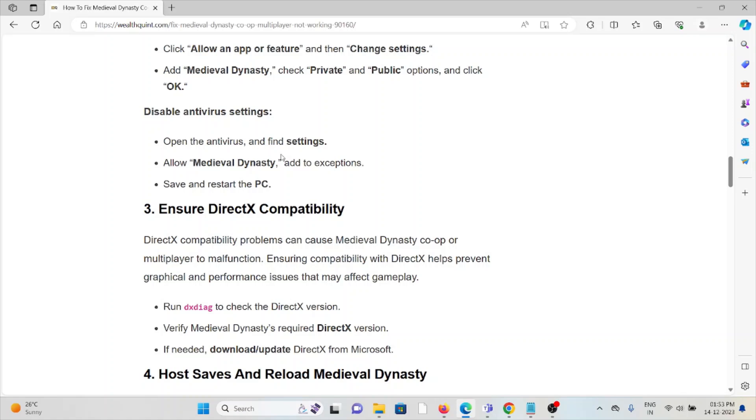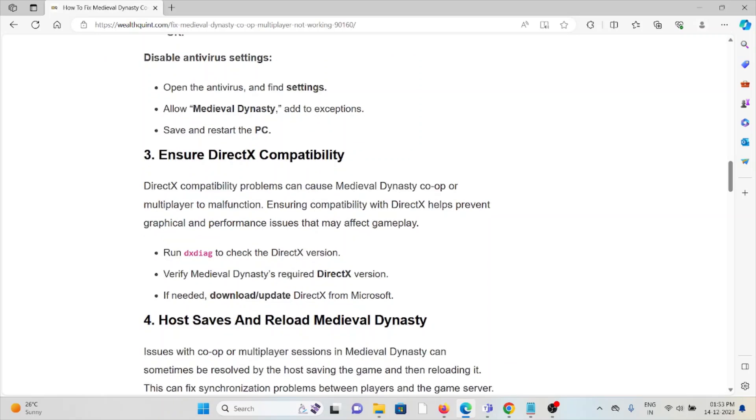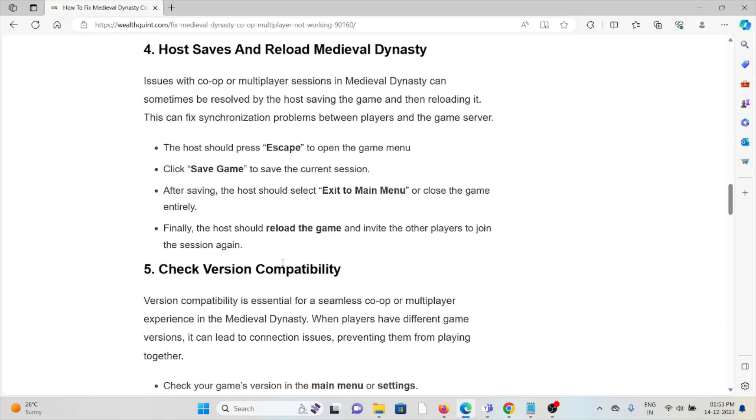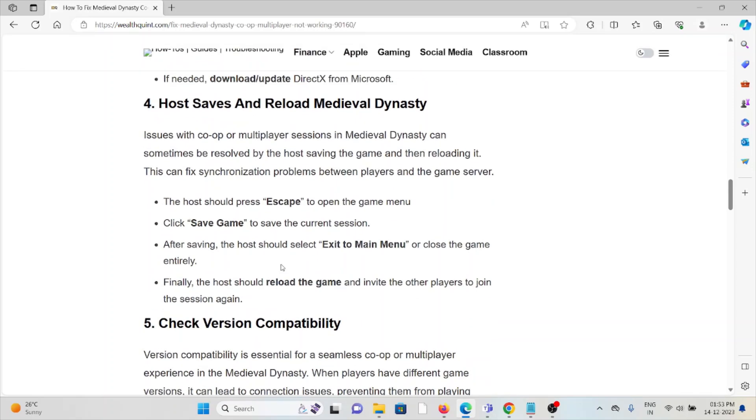Ensuring compatibility with DirectX helps prevent graphical and performance issues that may affect gameplay. Run the DirectX Diagnostic Tool (dxdiag) to check the DirectX version. Verify the Medieval Dynasty's required DirectX version and, if needed, download or update DirectX from Microsoft. The fourth method is Host Save and Reload.